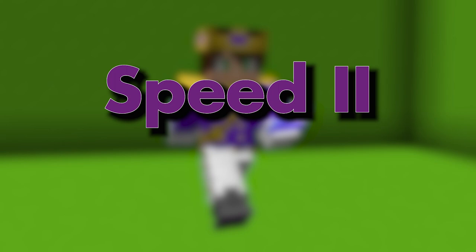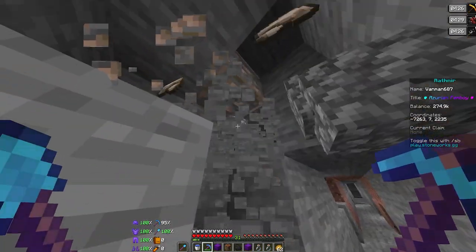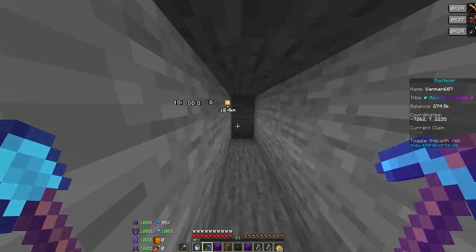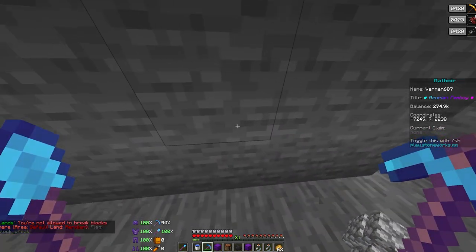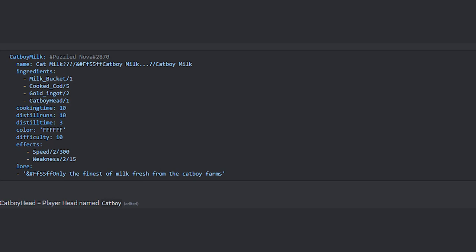Speed 2 is the second most important brew for mining, as it increases the speed at which you walk, which in turn increases the frequency of getting gold and iron. Here's the free recipe: Catboy Milk. At first look it requires a lot of ingredients, the most expensive of which is gold. But considering this makes three, it is relatively cheap at $133 per potion. Keep in mind you need some other easy-to-obtain materials, but that shouldn't take too long. If you follow the brewing recipe above, you should end up with a perfect Speed 2 potion.